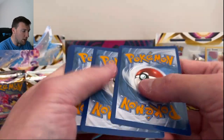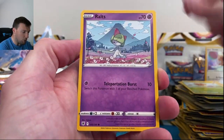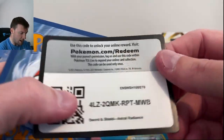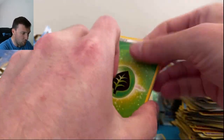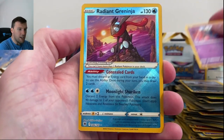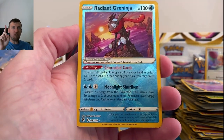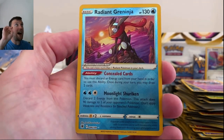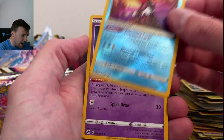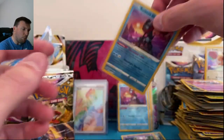Let me know where this set falls for you compared to Brilliant Stars and Evolving Skies. Ralts, Hippopotas, Origindrago, dark patch, Magneton, Grapejaw Bog, Sneasel Mischievous — and we've pulled radiant Greninja again! That's one from the single pack, one from the three pack, one from the ETB, and now one from the booster box. Not gonna complain — I've heard it's actually a very playable card in the TCG, which might keep its value up.